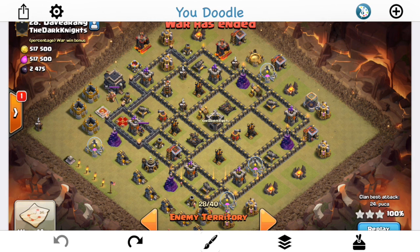We'll get to some Town Hall 10 action — I know you guys have really been asking for that, so just hold on. We'll have some Town Hall 10 and Town Hall 11 action over the weekend. But for today, another Town Hall 9 base — a great example of what you should do for an air attack and what you shouldn't do on certain bases.